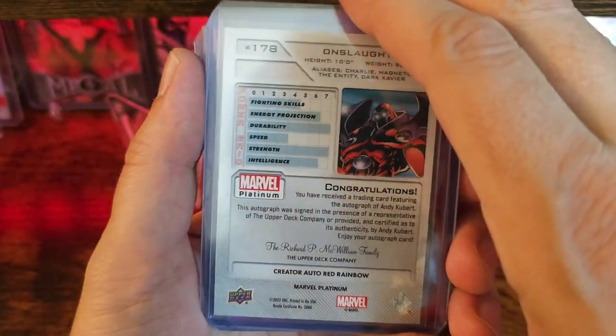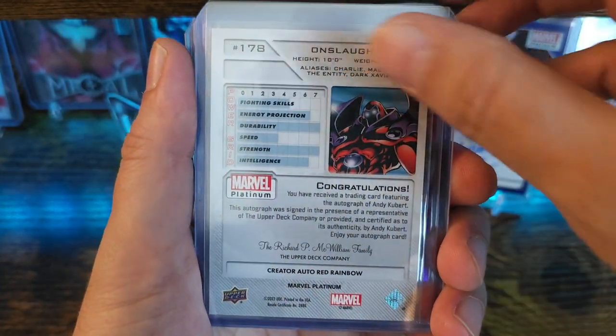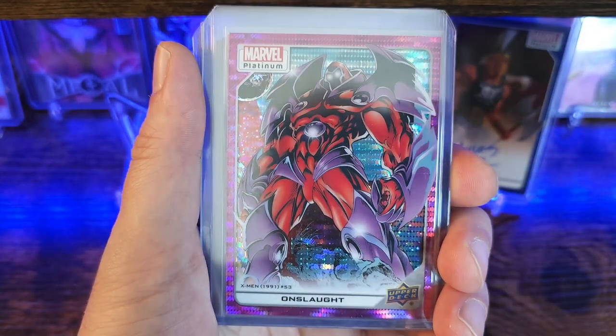Next card we got Onslaught, signed by Andy Kubert — freaking awesome. Already had this one but it was just such a good deal, couldn't pass it up. Creator auto red rainbow.